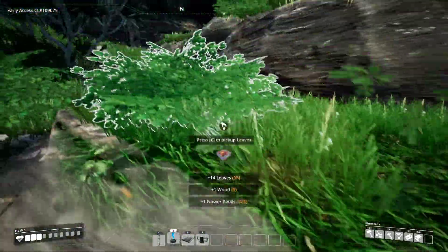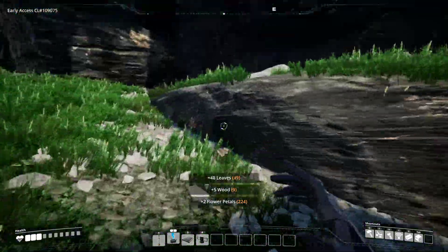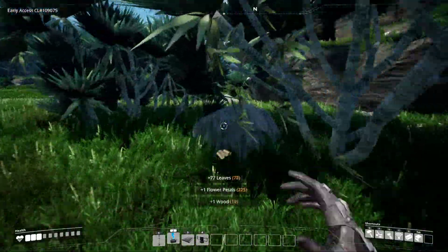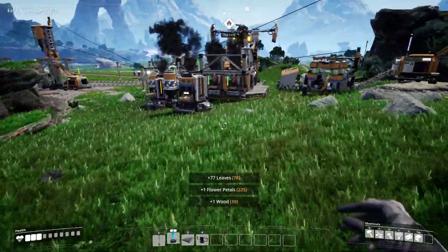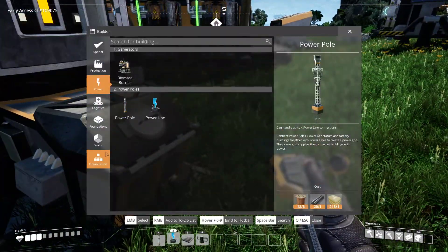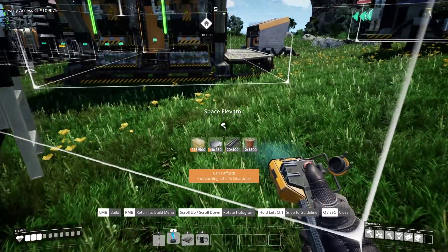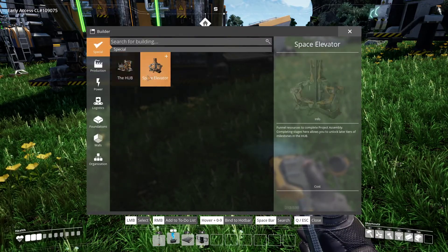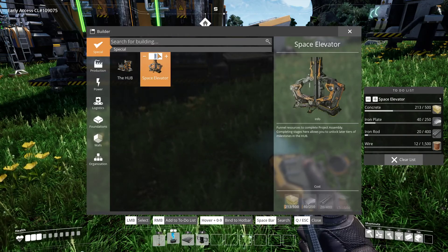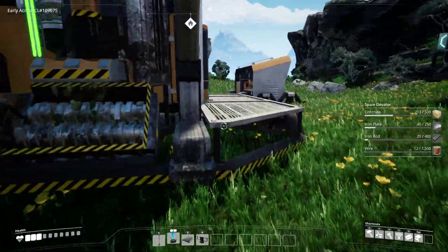Coal power needs to be something that I need to focus on, or at least some better source of fuel. This is getting old. You know what, I better need to build the elevator — it's special. The game's too smart for me.